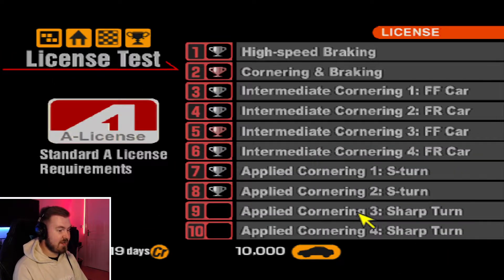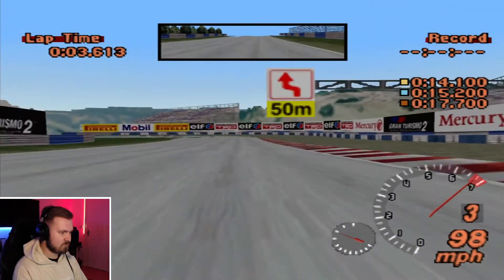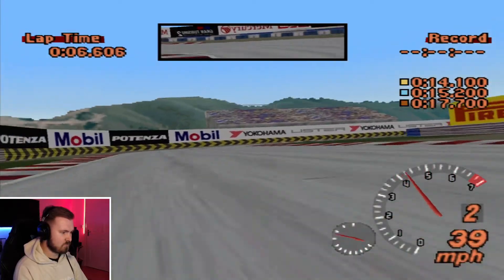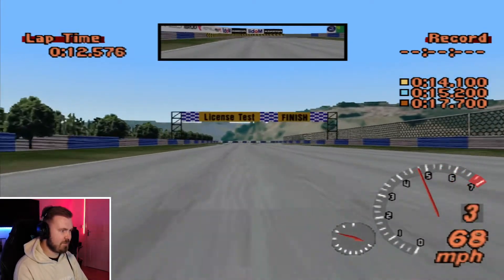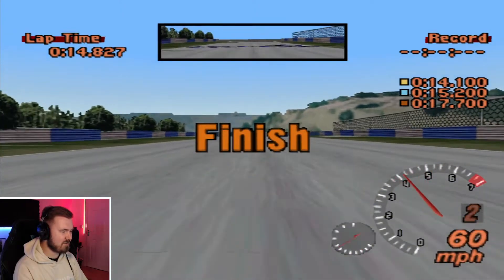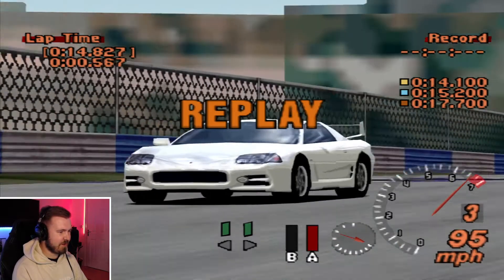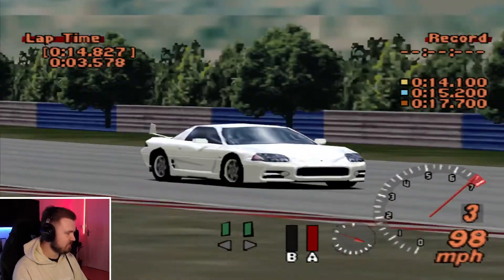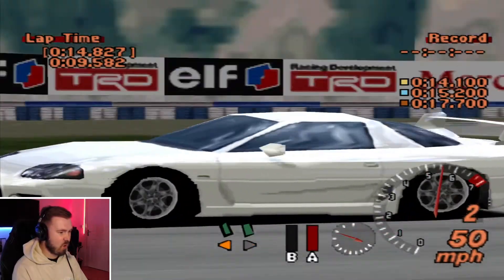Now there are two more to go — sharp turn. Back in the 3000 GT. Caught the slide before it even happened on the exit. Not quite gold but straight into it with the silver. I ruined it a bit on the brakes on the way in but we'll take that. Final one coming up then — applied cornering four, sharp turn.